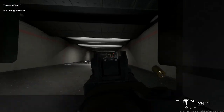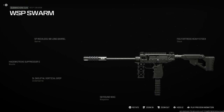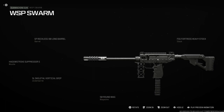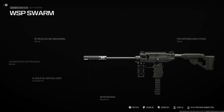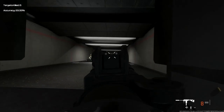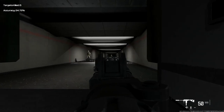So of course, start out with you need to equip the WSP Swarm. You then need to equip the Muzzle as the Shadow Strike Suppressor, the Barrel as the WSP Reckless 90 Long Barrel, the Stock as the FSS Fortress Heavy Stock, the Under Barrel as the SL Skeletal Vertical Grip, and your Magazine as the 50 Round Mag. Then as soon as you have all those attached, you have the absolute best meta for Call of Duty Warzone right now.